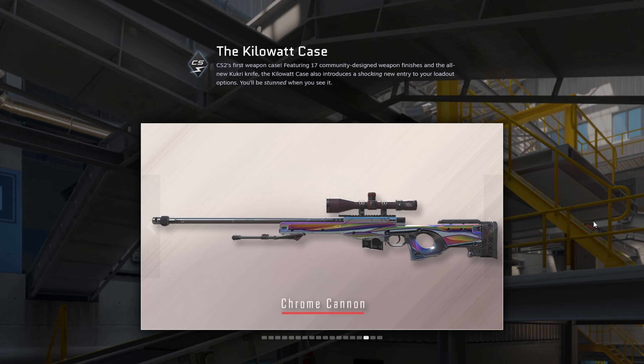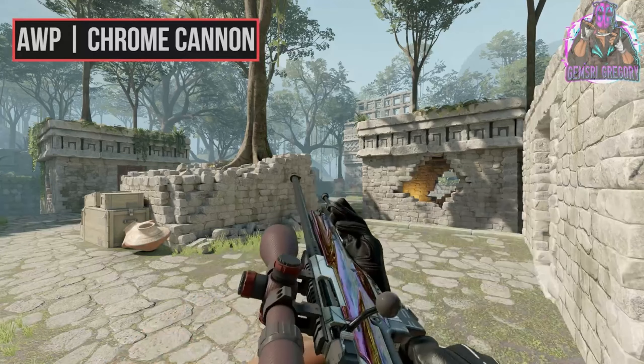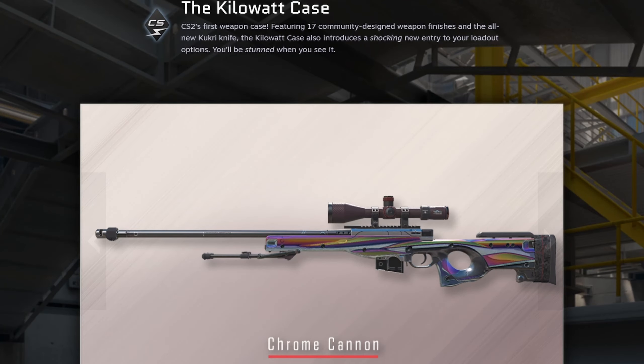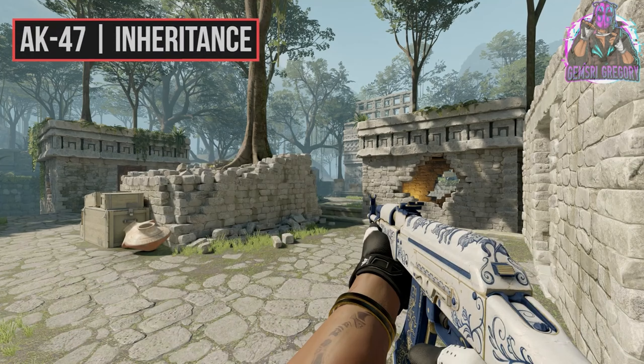Now to the first red skin — AWP Chrome Cannon. On this picture it looks pretty bad, the light looks weird, like it's bugging out. But I think in-game it's gonna look pretty nice. The AWP looks like it has a new shape because of all the edges — it's a crazy optical illusion. I think it's a bit overdone, too much shiny blinky, but I can see why people would like it. Pretty decent skin.